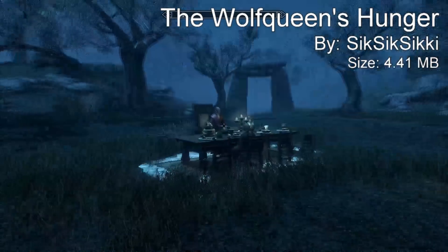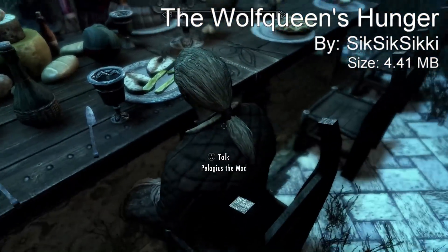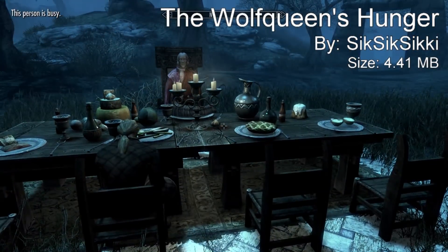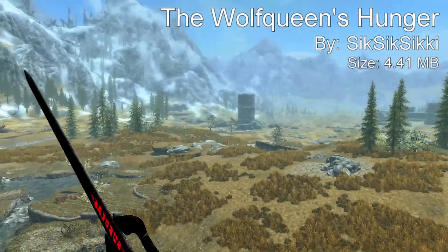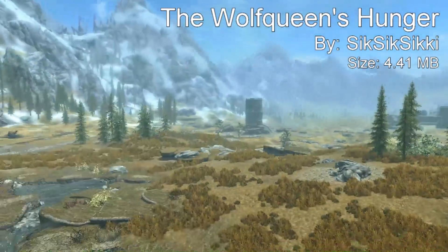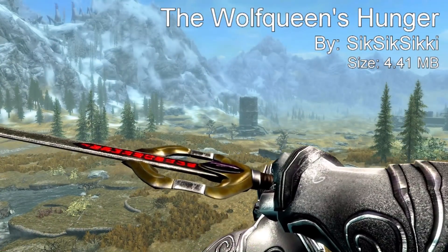I think it's really cool that there are two different versions — the unique version obtainable in the Blue Palace, or if you just want the cool-looking sword and upgrade it however you like, you can get it from the steel category at the smithing station. As you can see me swinging it around, it has a nice animation and great textures, which is why it comes in at our number 4 spot.